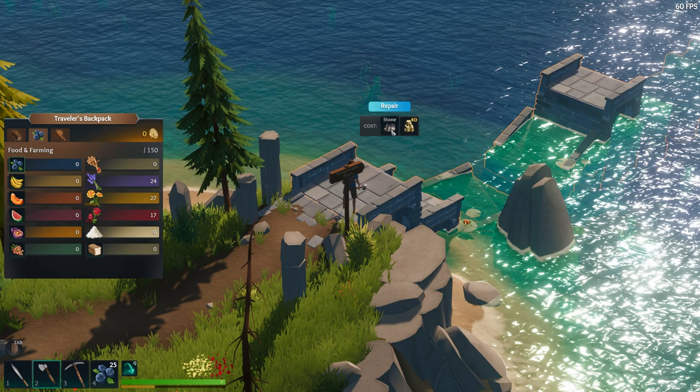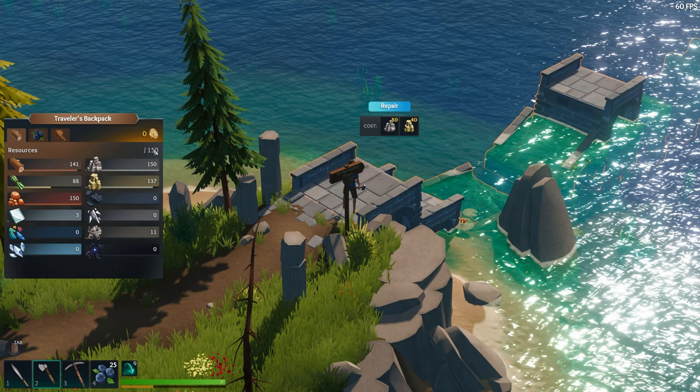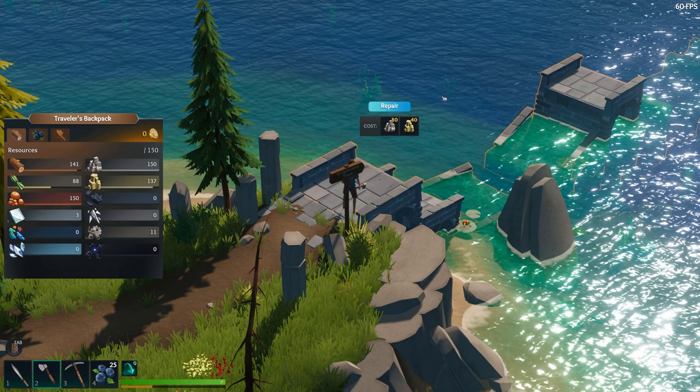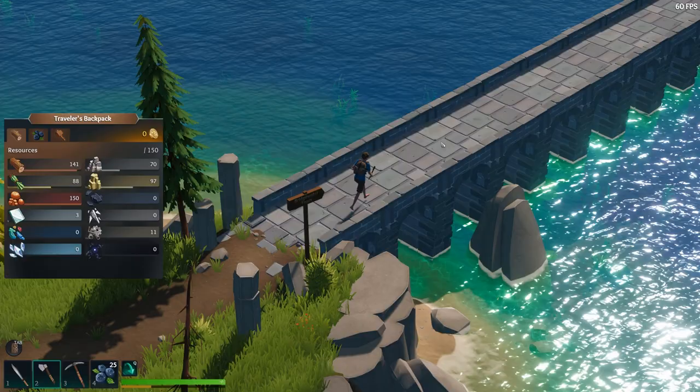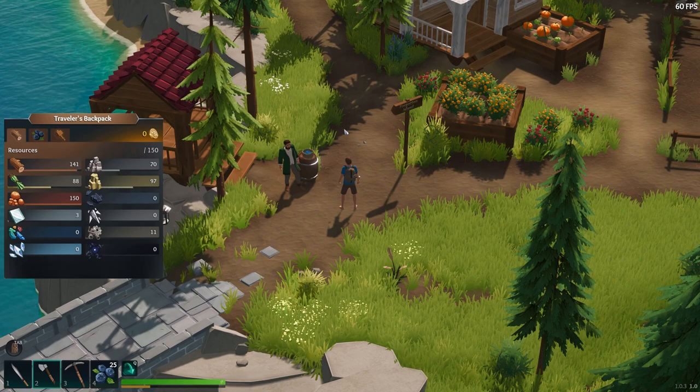You need 80 stone and 40 limestone — the yellow stone. I went around and collected all of those, as you can see from my tab. I got my max out on most of everything. You can only carry 150 in your backpack — not based on weight, based on the number of items. So no matter how much it weighs, I can carry 150 of every item. Let's repair this bridge. Let's go to Bridgewater town! Holy cow, I didn't know there was a town in here — I thought it was just all on your own. Look at that loading screen. It's actually a town!